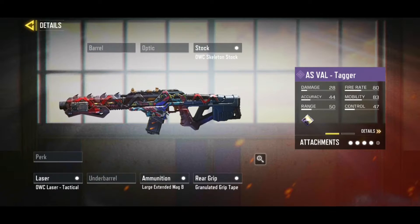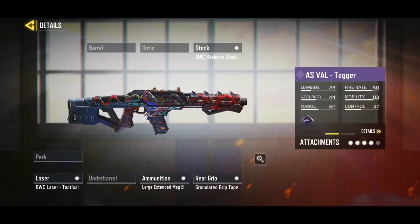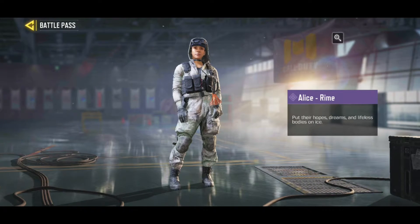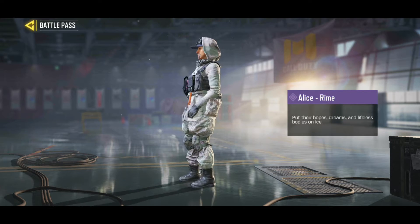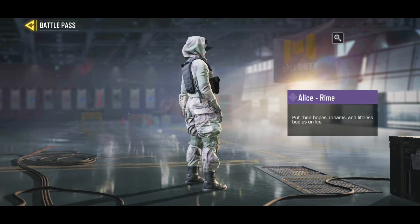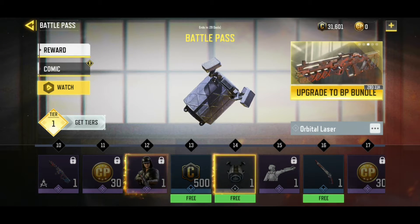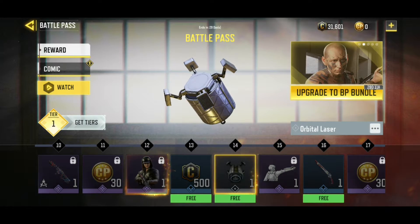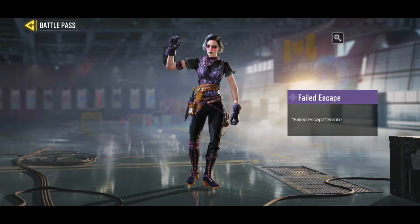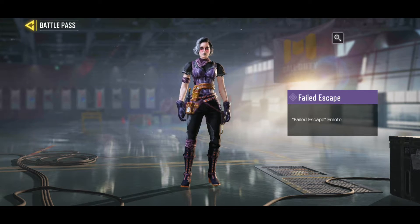So in Tier 10 we have the AS VAL — very very colorful, the iron sight is very beautiful, I like it a lot, we need to try it out ASAP. In Tier 12 we have Alice — she's kind of nice, I don't have a bad opinion for her. Tier 14 we have the Orbital Laser, the new scorestreak — that's very interesting, also need to try this out. Tier 15 we have the emote — this is supposed to be a ninja thingy. Okay, I will take it.